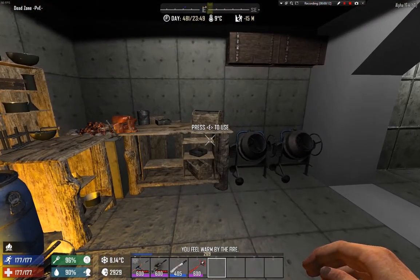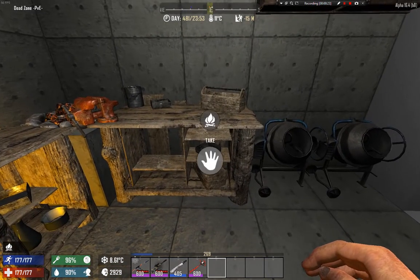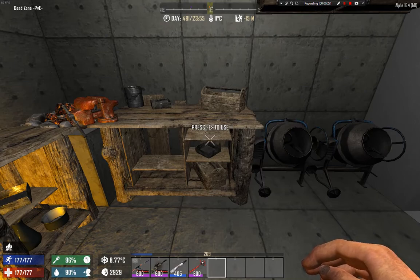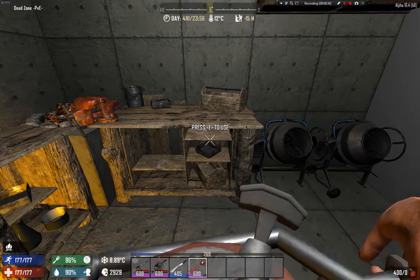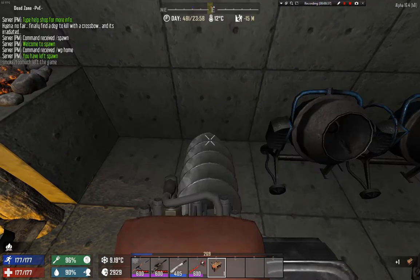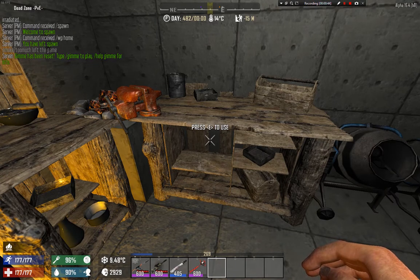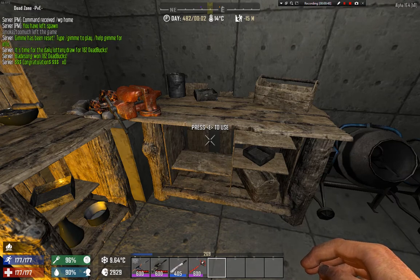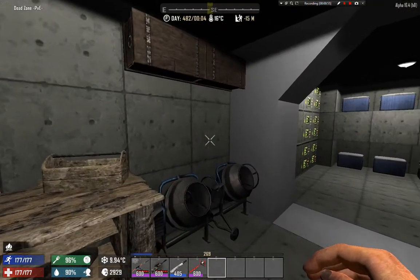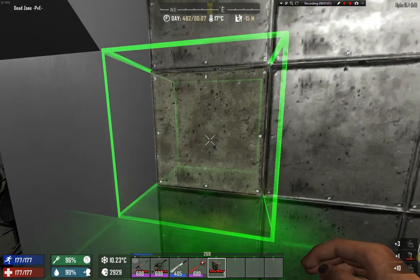One thing that many players don't know when they join the Deadzone server: you know how you normally need to place a land claim block to be able to pick up your workbench and everything? Well, forget that. On the Deadzone PVE server, you can just take your auger, or pickaxe, or whatever tool you prefer, and just mine it. It doesn't need to be in a claimed zone. So if you find a forge, a workbench, or a camp station in the wild, feel free to mine it and take it for yourself — it will spare you a lot of resources and time. This also works on auto machines.